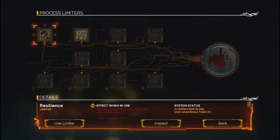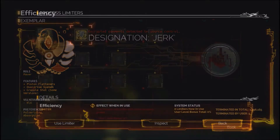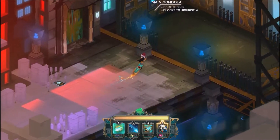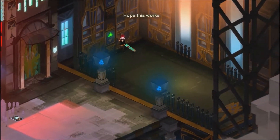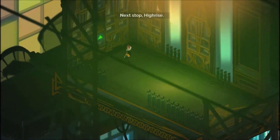But I can inspect these. Bad cell. Jerk. Hope this works. I do too. Next stop: high rise.